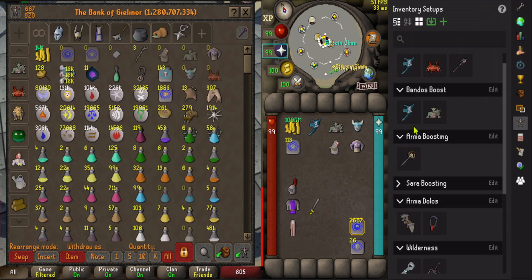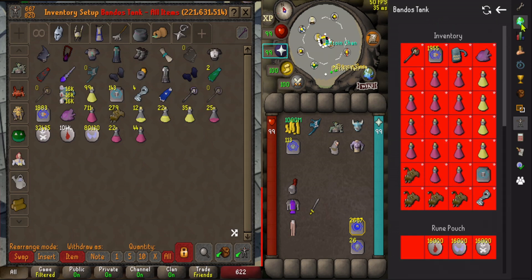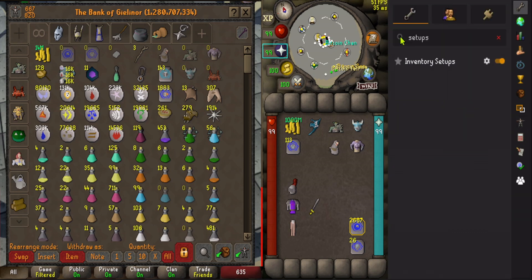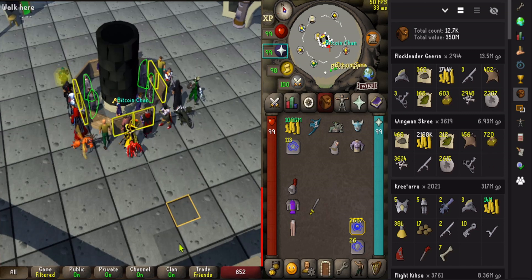For God Wars, multi-logging — for example, to bank a tank really quickly to gear up. Loot tracker shows you loot. Very simple, very useful.